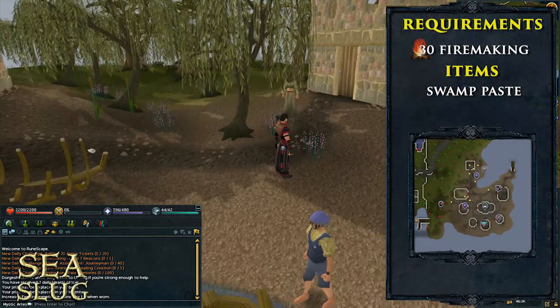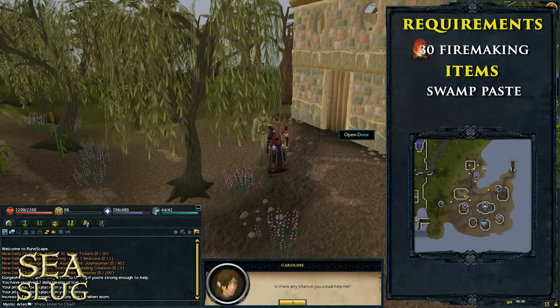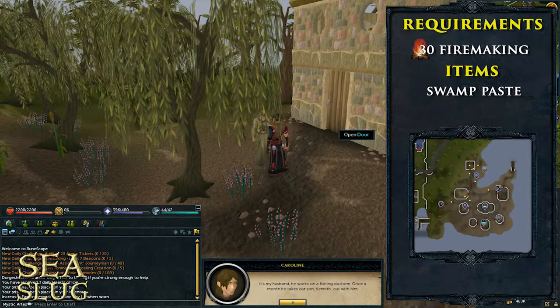Hello and welcome to the Sea Slug Quest Guide. On screen now is the map along with the requirements for this quest. There are no quest requirements, and for this quest you will need 30 Firemaking and some swamp paste.